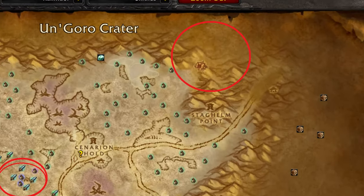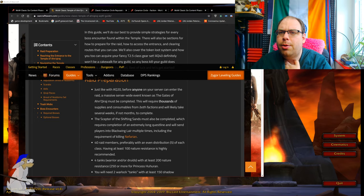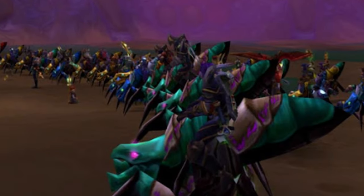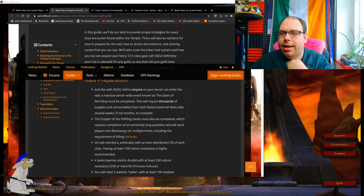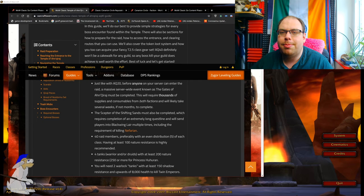There's a cave up here which is very good. Just like with AQ20, before anyone on the server can enter the raid, a massive server-wide event known as the Gates of Ahn'Qiraj must be completed. This will require thousands of supplies and consumables from both factions and will likely take several weeks, if not months, to complete.